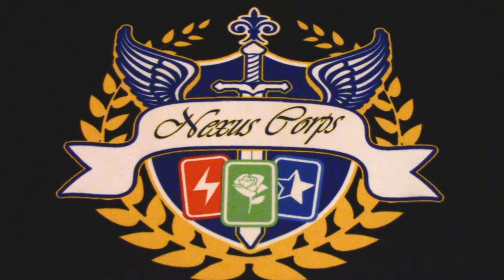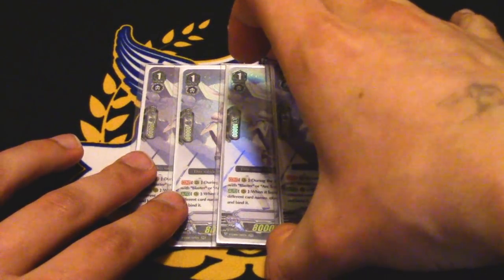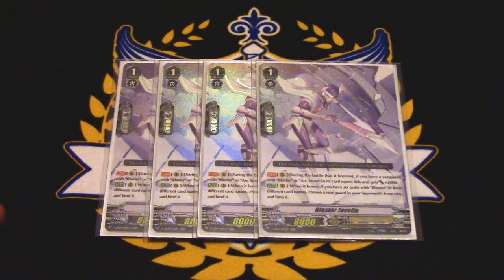Now back to the bad cards. We're running four copies of Blaster Javelin. Blaster Javelin is not that terrible, but it just sucks that all these card effects you can't use unless you have six blasters. The first skill: during the battle it boosts, if you have a vanguard blaster Arc Saver, it gets 2k. The other skill is when it boosts, if you have six different blasters, you choose an opponent's front row rear guard and you bind it. The 2k is cool, but the binding only works when you're on the six blaster combo, and that's already difficult enough. So it's basically vanilla for most of the game.